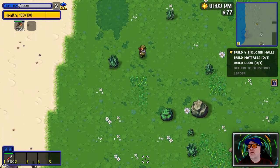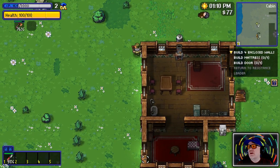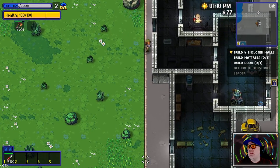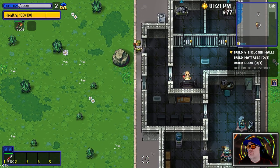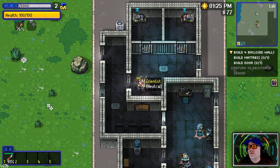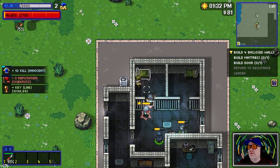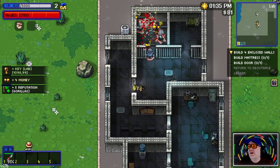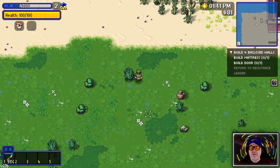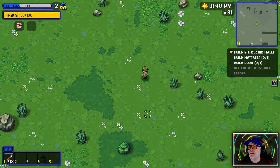There's a little marker here - is that anything? There's something on the map down there too - maybe it's like a key indicating a locked door. 'You don't need brains to be a scientist, just a heart.' Oh dear lord, they're fighting each other! I've got reputation with gorillas - they were clearly experimenting on them. There was something about scientists and gorillas in the original game too - that carries on as you'd expect.